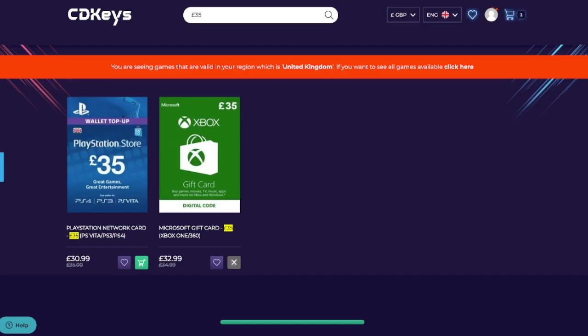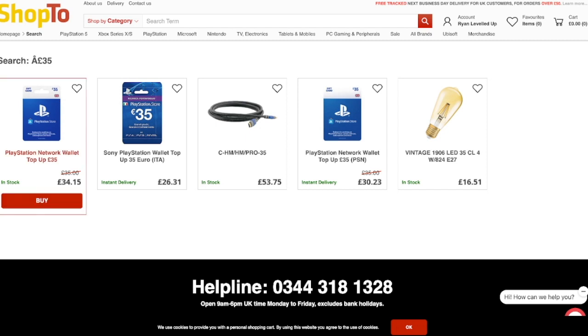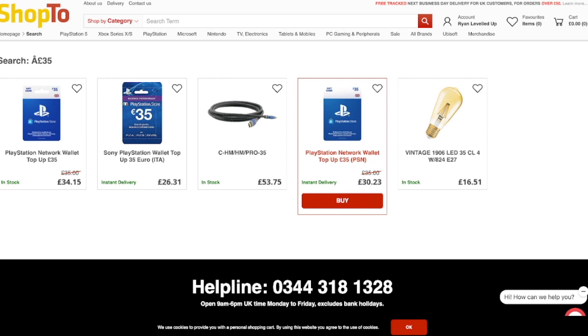There are two websites I'd advise using — one is CDKeys. The best way of doing this is to buy two £35 network cards. Once you've applied the discounts, it's going to cost you £72.89. CDKeys currently cost around £30.99. Shopto — do not buy the physical card; buy the digital card version, which is currently £30.23, saving you £9.77, which is insane.